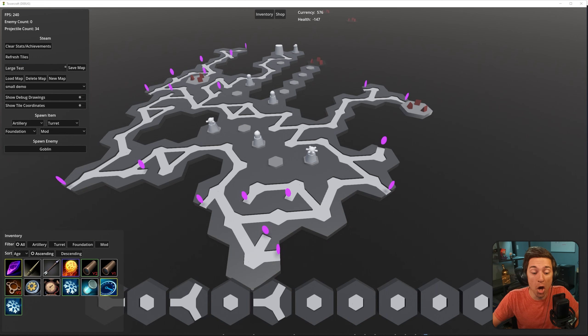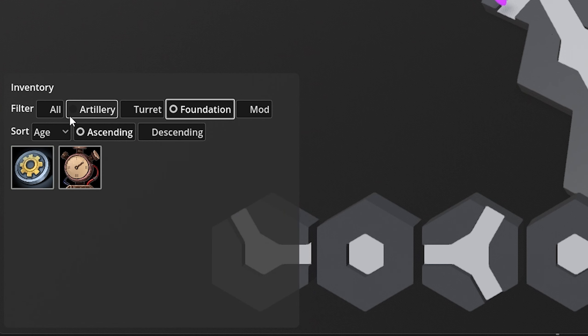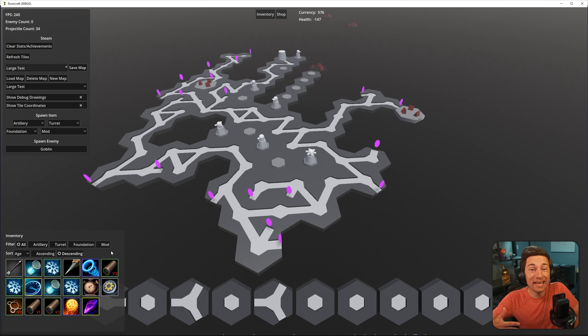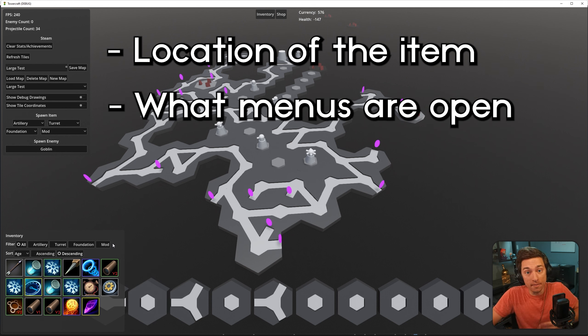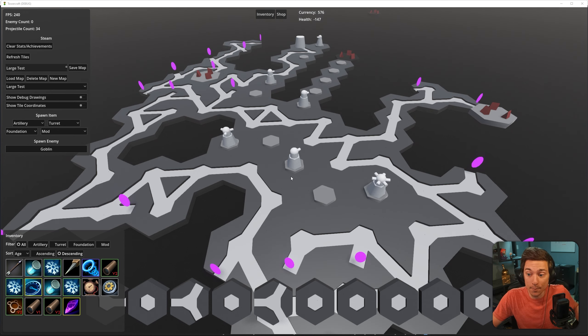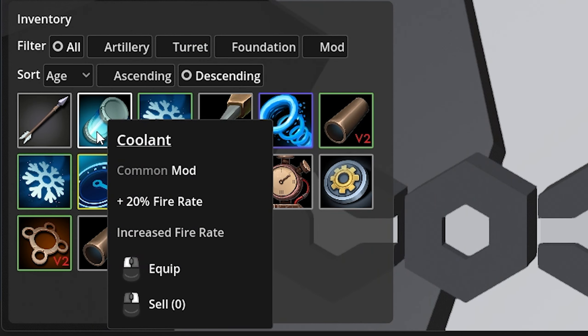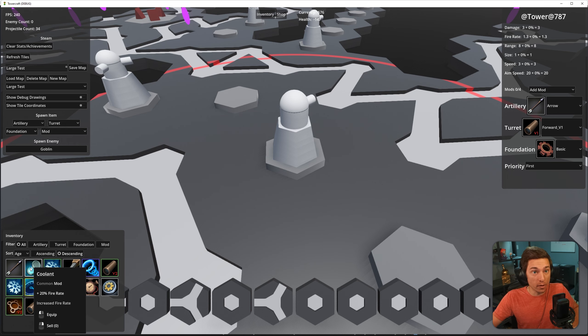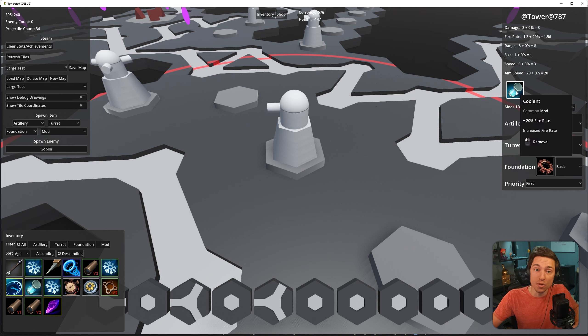I decided to go with an unlimited grid of undraggable items that could be filtered and sorted. What I can actually do with these items depends on two things: where the item is — in this case they're in the inventory — and what other menus I have open. With only the inventory open, the only thing I can do is sell. If, for example, we have the tower edit menu open, you'll see we have the equip prompt.